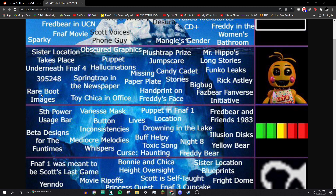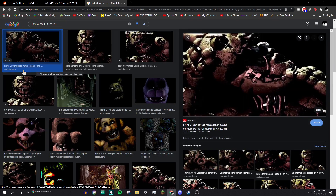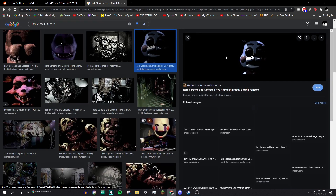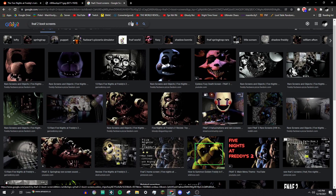Rare boot images: on extremely rare occasions when you boot up the first three FNAF games, you'll get these interesting boot screens with weird disturbing images that gave lore hints. In FNAF 3, the most famous one showed us that there's somebody inside of Springtrap, which at the time was absolutely horrifying. FNAF 2 was a little more tame — it often just had images of animatronics with no eyes. FNAF 1 even had some, and that would have been extremely scary to see when we knew so little about these things. I was, like, eight years old at the time.